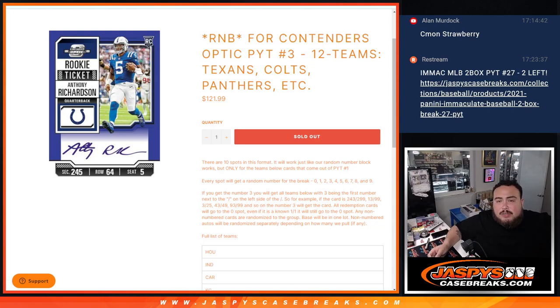What is up everybody, Jayz here with Jaspies. We just sold out a random number block for Contenders Optic Pikachu number 3. This is a 12-team R&B serial number break that features some of the top teams in here like the Texans, Colts, Panthers, etc.